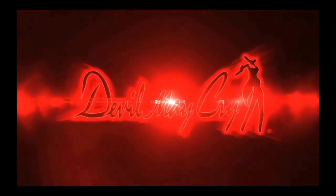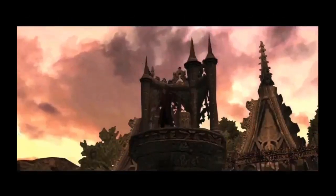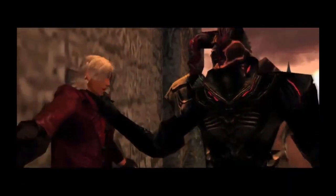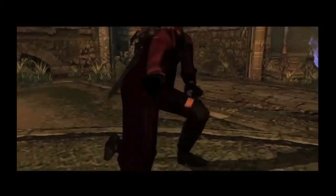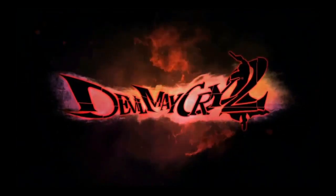Dante cuts it open and Trish is inside it. We know this thing had lightning power, and it was like a cocoon — very similar to what happened with Nero and Quia in Devil May Cry 4 when the Savior was powered by them. They were inside pods, and then they had to be cut out.